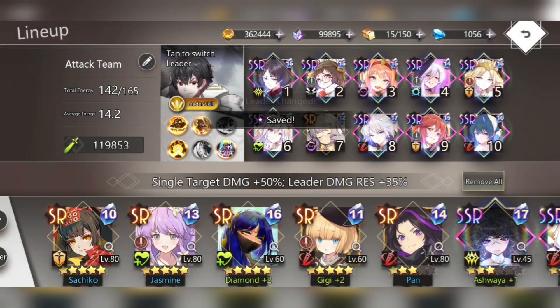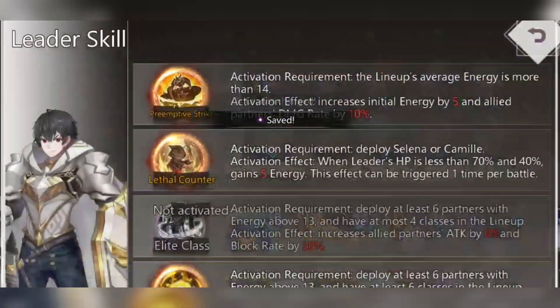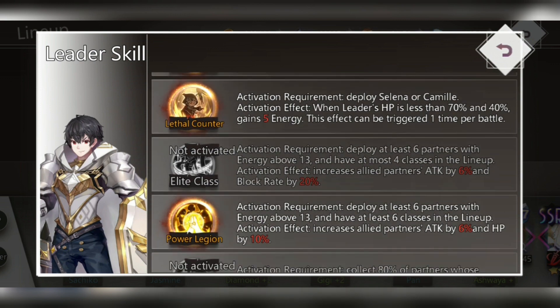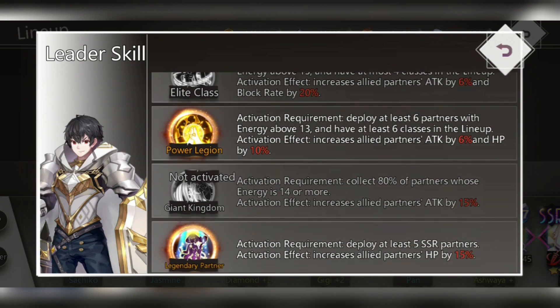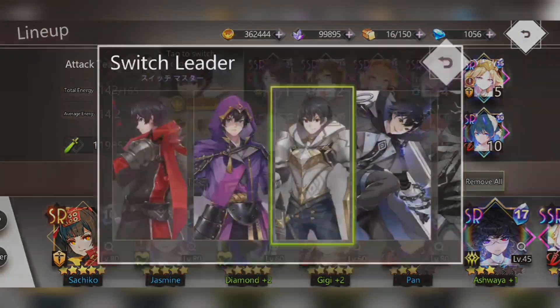This next leader has four passives unlocked — the highest I've seen. The one after has three passives: increases initial energy by 5, allied partners' damage rate by 10%, gains 5 energy when the leader's HP drops below 60%, and increases allies' attack by 6% and 10%, plus 15% here. Overall pretty good, though I'm not keen on the top two passives.